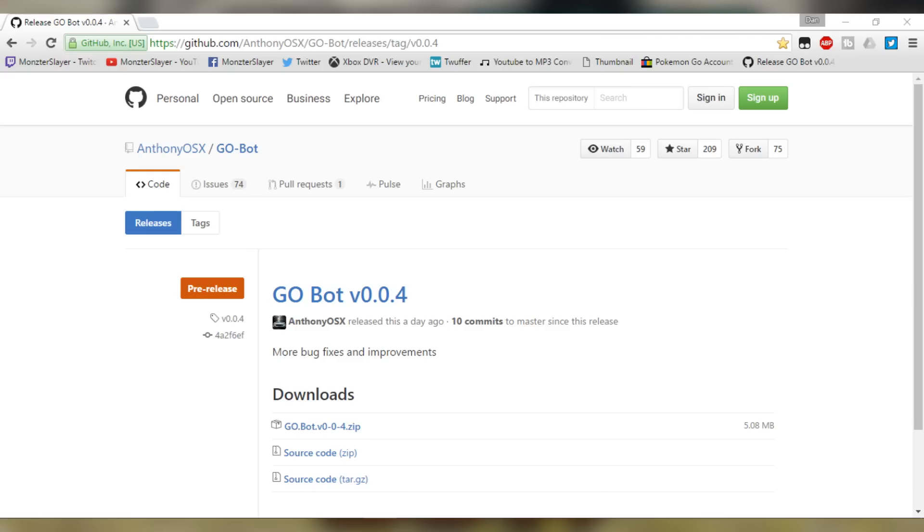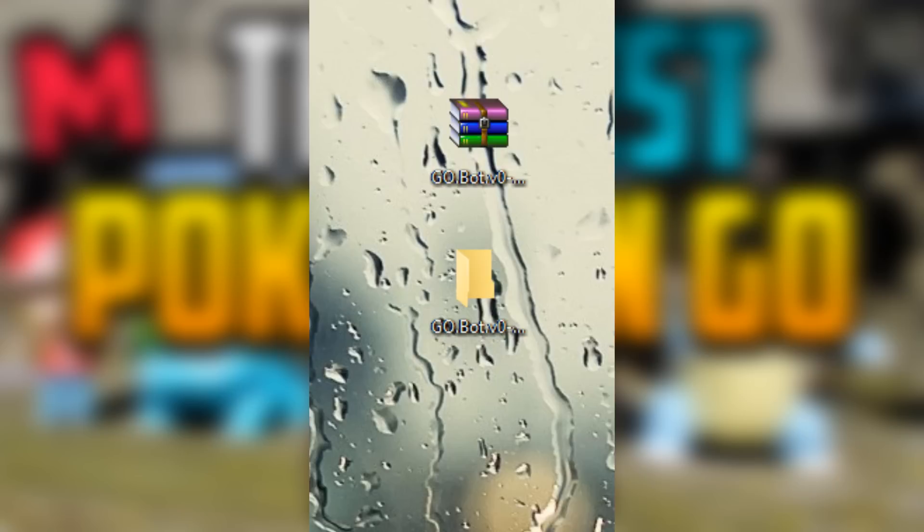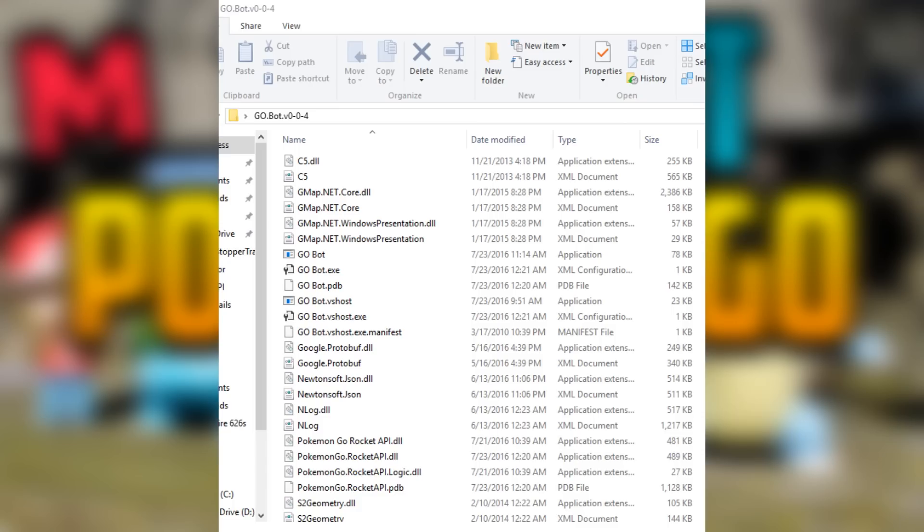Let's get into the tutorial. The first thing you're going to do is go to the description and click the first link — it'll take you to a GitHub page where you can download this program. Once you download it, save it to your desktop, extract the files, and go inside the folder.